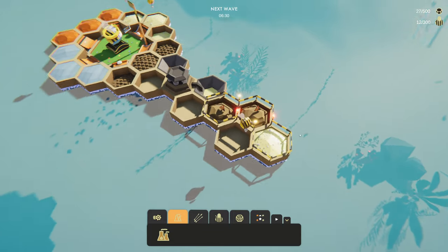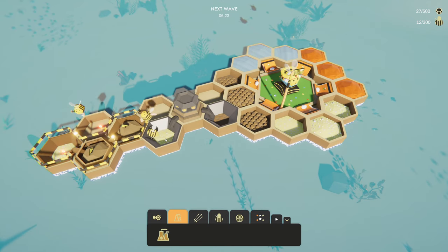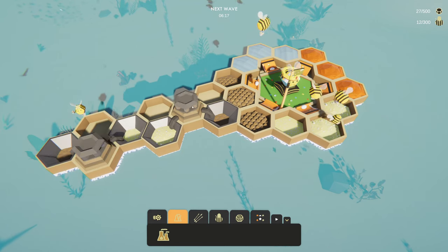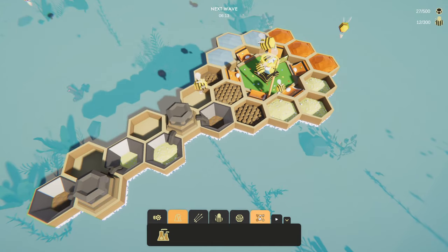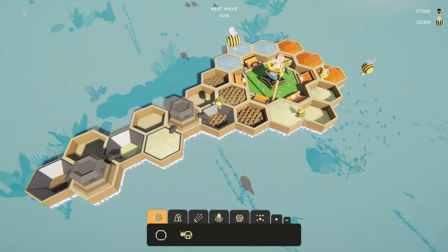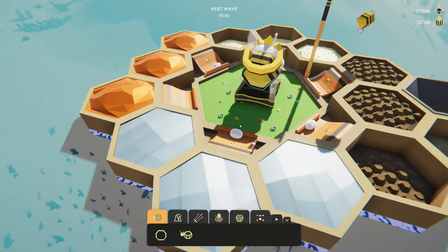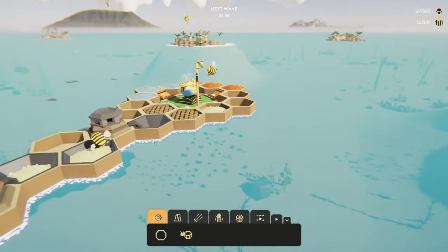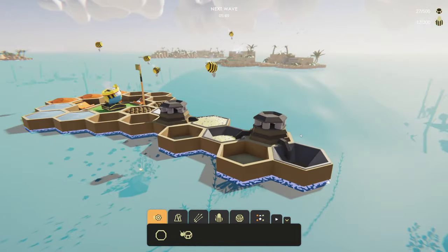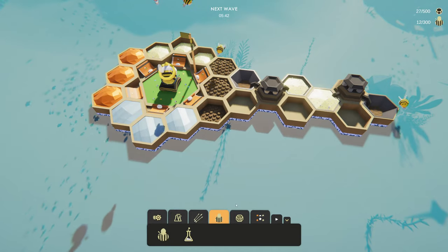The bees come out and build the little factories. The factory needs pollen to produce wax, so the worker bees bring in the pollen, and then this thing will just continue to produce wax. The bees will take the wax and put it in storage or wherever it's actually needed. If you don't have any storage, the factory is just going to stop producing - this goes for everything in the game. You can see some eggs having been produced and this limits obviously how quickly you can do things. The queen bee just kind of sits there and you need to prevent hornets and other enemies coming in and hurting her.